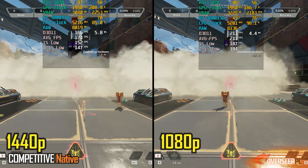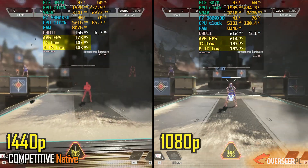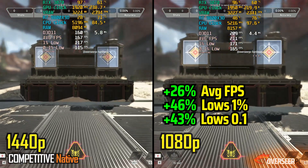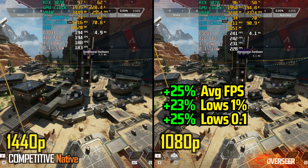Dropping to 1080p in Apex Legends brings a solid 20% increase in FPS during action-heavy scenes — a noticeable boost with more stable performance. The gap increases a bit further in static scenes.